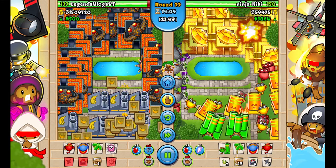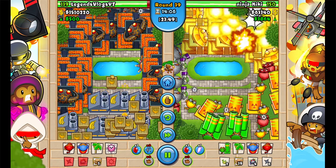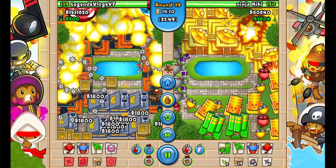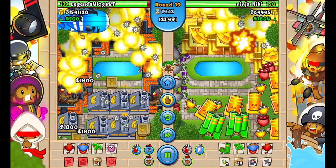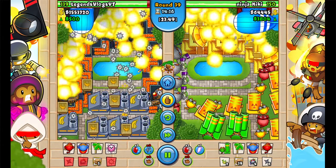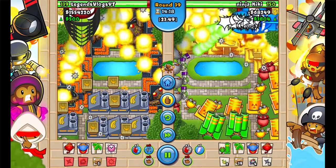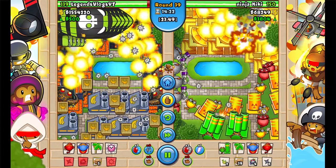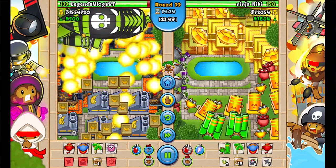Slow it down, slow it down. So it's just regular? He sends a balloon mega boost with MOABs. And then — look at that! Right there! I just got sent five ZOMGs! And he doesn't! And his balloons had the Ninja Kiwi print on them — those didn't!